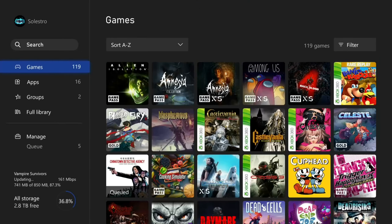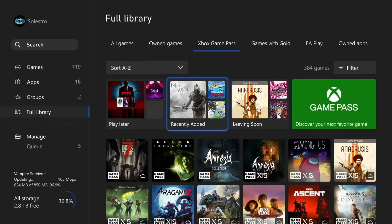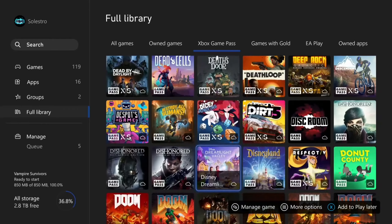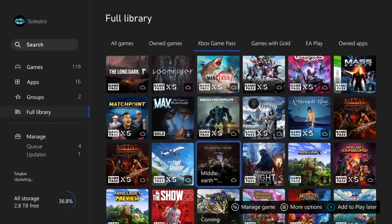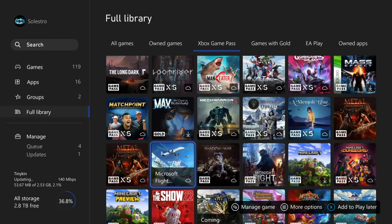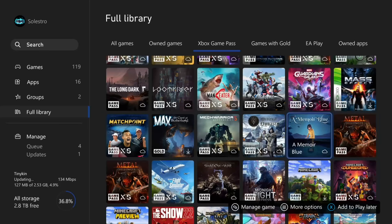The way you do this is you need either a Series X, which can do both, or you need an Xbox One or a PC — I'll show you how. If you have a Series X, you can download both versions of Metal Hellsinger, and this allows you to get 1,000 gamerscore on both because the achievement list is separate. If you don't have a Series X but have an Xbox One or PC, you can also do it that way because it's on PC Game Pass as well.